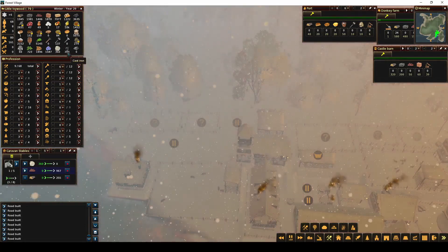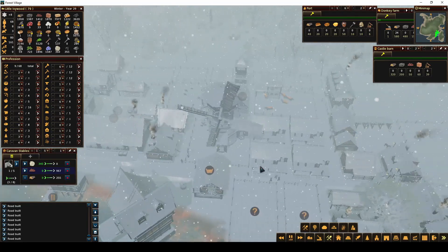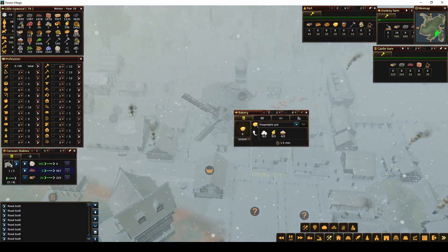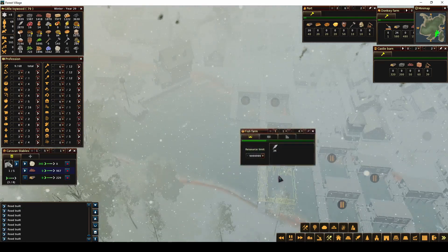We finally have a good amount of tools — it took us long enough. And we've got enough fish pies, so let's change this to vegetable pies again. We're going to need to lock the eggs, switch this to vegetable pies, and unlock the fish. We should check on the fish farms again.